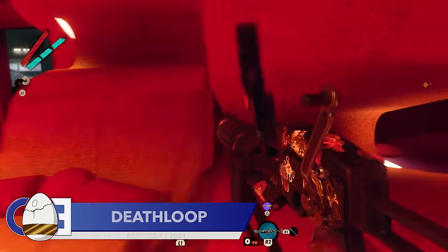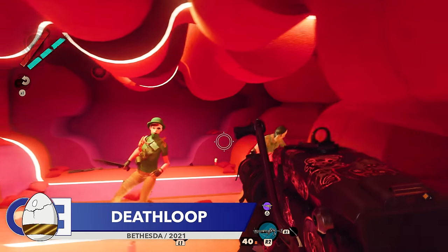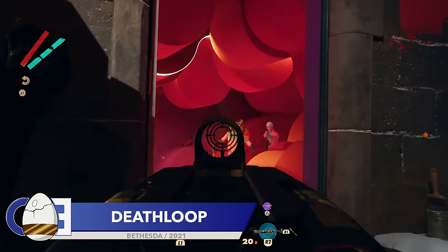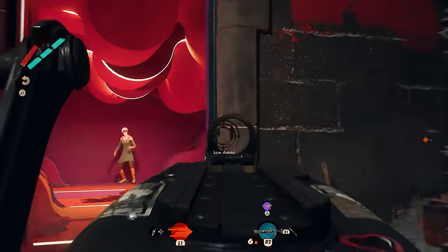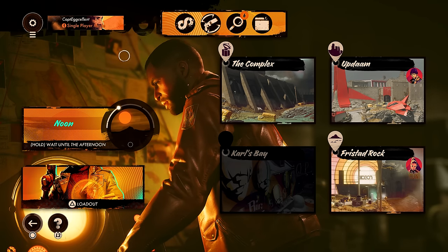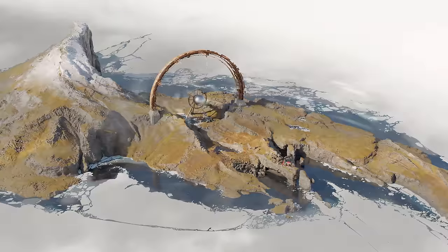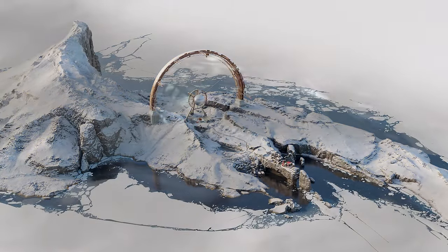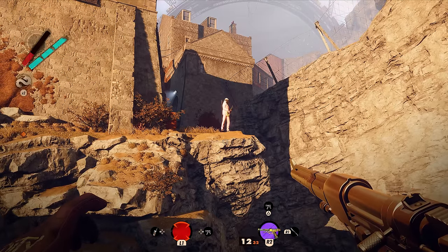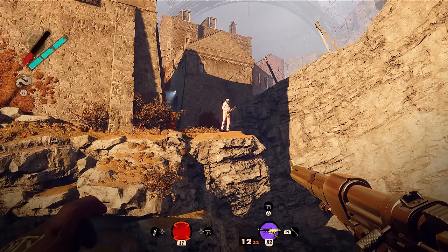Next up is another extremely cool hidden detail from Deathloop. For those that don't know, the whole premise of Deathloop is that you have one day to explore the island of Blackreef before dying and doing it all over again. You simply select the location on the island, the time of day you want to visit, and away you go. One of the areas you can visit is Karl's Bay, a seaside location where we can find a man playing the guitar.